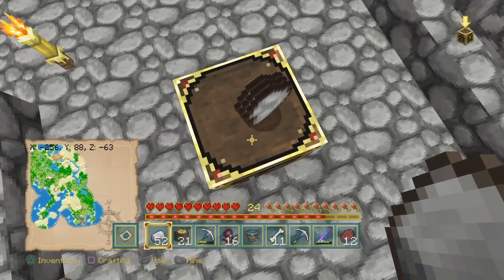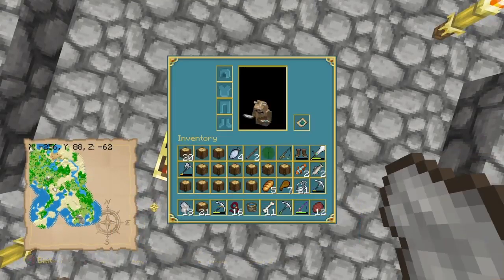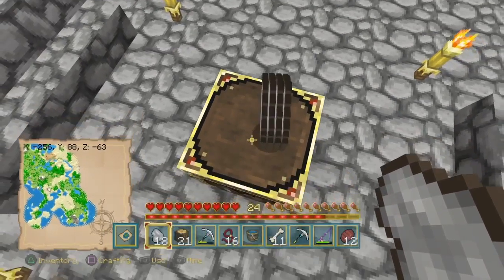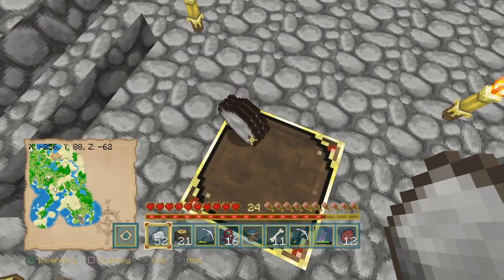As you guys can see, I got 52 ingots right there — 52 ingots — and I also made the other ones. So I've got 52 ingots and also 18 iron nuggets. As you guys can see, you do get a lot.